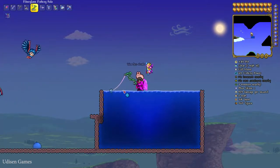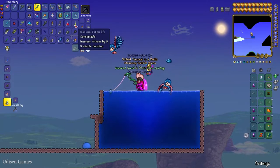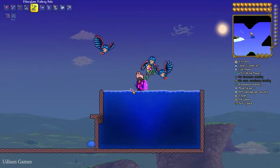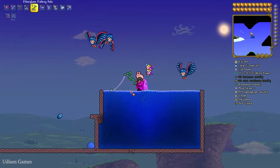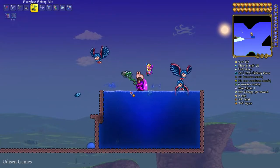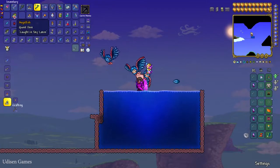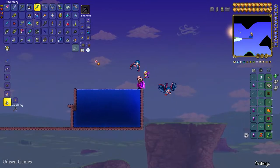Sometimes you also obtain a crate, which you can open to receive different items. I also highly recommend using a sonar potion and fishing potion to raise your fishing power. As a rare catch, you can also catch an angel fish here in sky lakes.